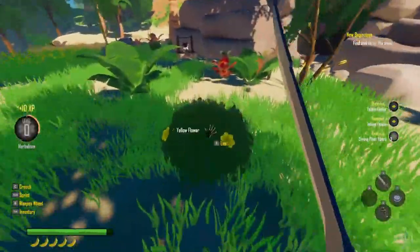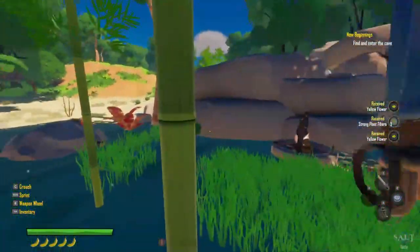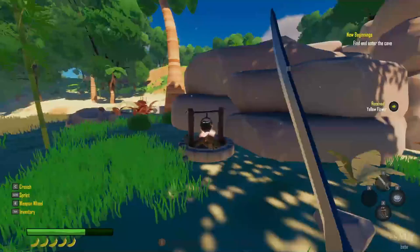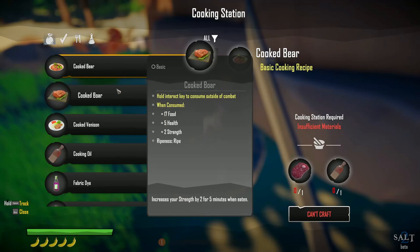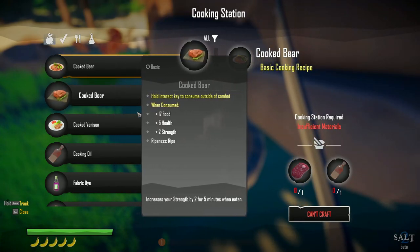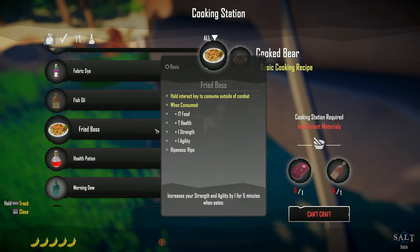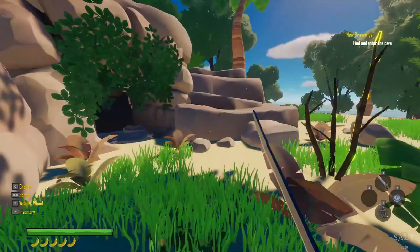Let's collect some of this yellow flower first. Can I chop this down? No. Alright, there's a fire here — cooking station. Cook the boar, venison, cooking oil, fish oil, fried bass. Nice. So we could cook at the cooking station — that's pretty cool.